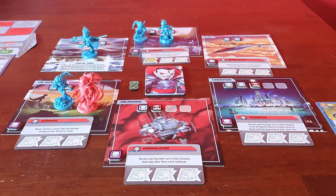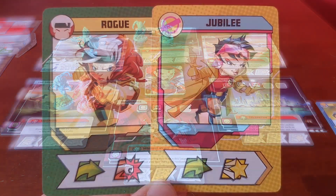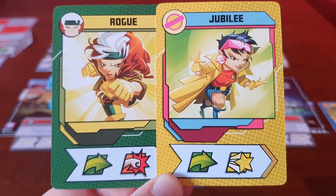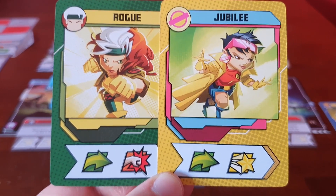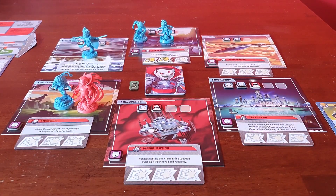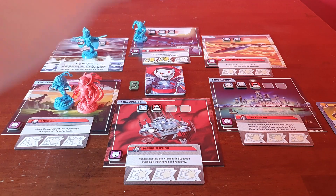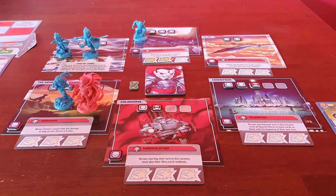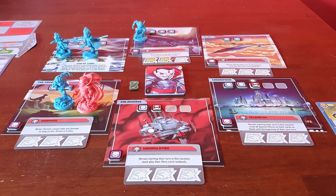We'll place them in the middle to show how many are collected — he's got one, needs eight more. It's Jubilee's turn and she's going to play a move and heroic along with Rogue's move and punch. She uses the heroic, then moves one, clears that thug after moving in, and lastly moves to where Rogue is.